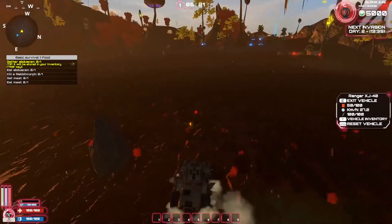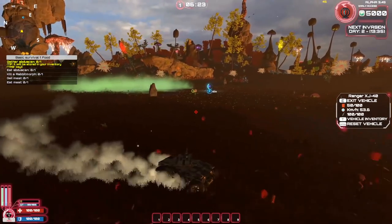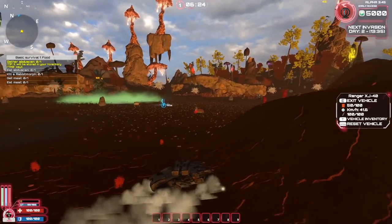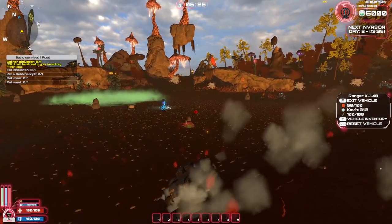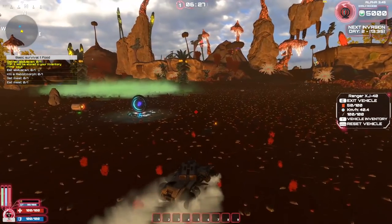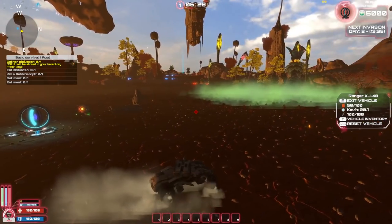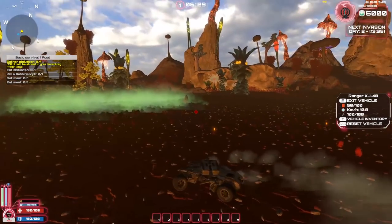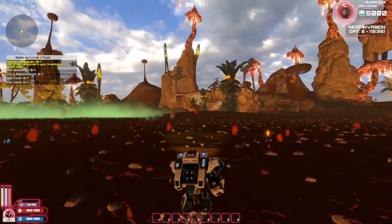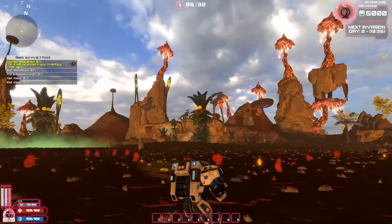From what I understand, we can actually build a base in this game that starts out like a fortress — an old-time fort where we put logs in the ground and make walls around the giant portal. We want to stop enemy creatures from getting to the portal so they can't get to Earth. Eventually the base gets bigger with steel walls and automated turrets, but we'll need to research that and explore to gather resources.